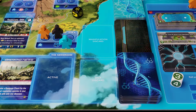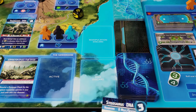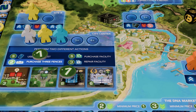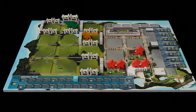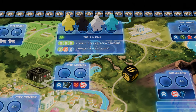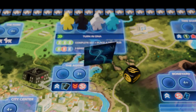First, players will need to send their workers to collect sets of DNA cards. Next, purchase fences and facilities to set up suitable habitats for dinosaurs and build amenities for paying customers. Once everything is in place, players can turn in a matching set of DNA cards at the Dinogenics Research Facility to create a dinosaur and add it to their personal park board.